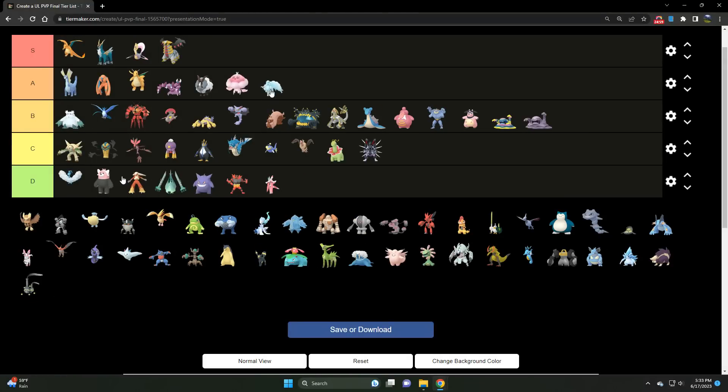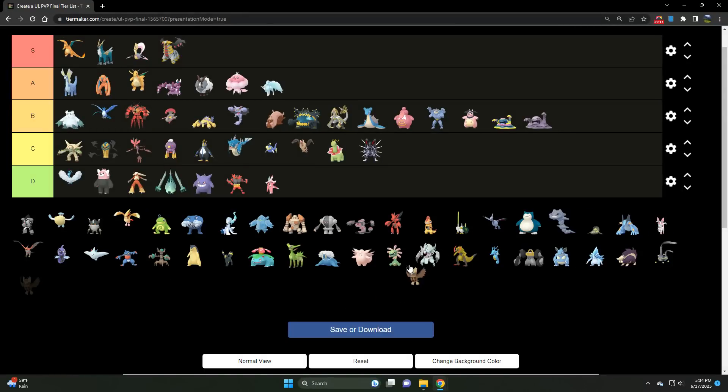We've got Alolan Ninetales — an A tier Charmer and Powder Snow user. Very solid Pokémon. You just have to have coverage on Steel types and Fire types, although with Powder Snow it can put in work, especially as a Shadow. Alolan Ninetales is an A tier Pokémon. And we've got Noctowl — holy smokes, I never thought I'd see Noctowl out of S tier.